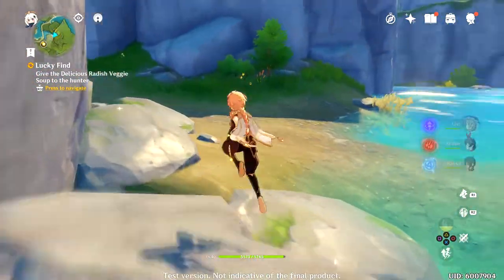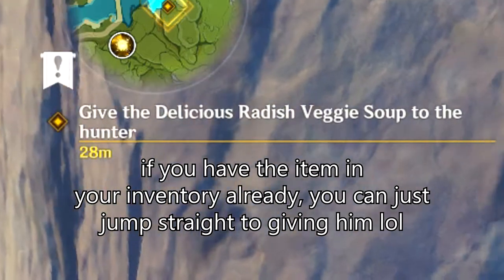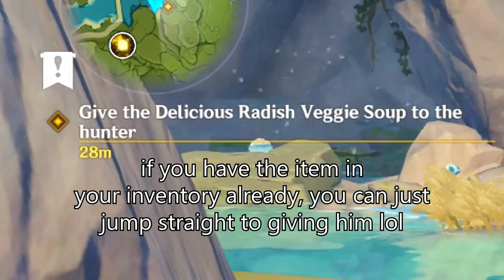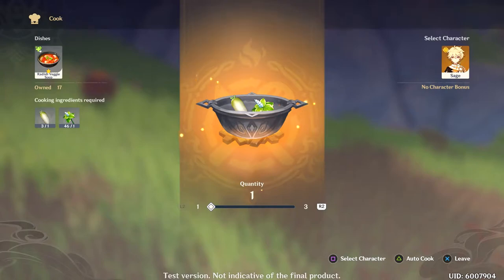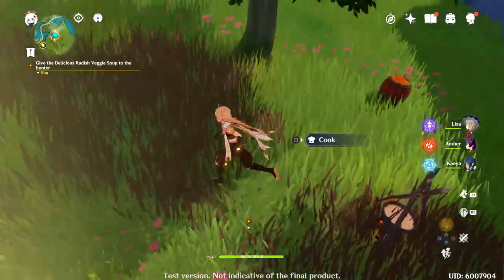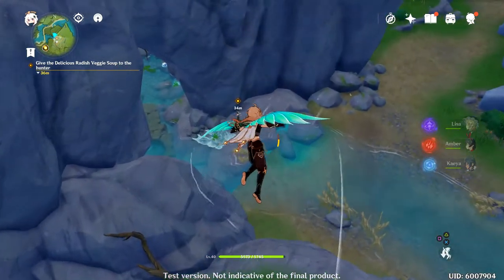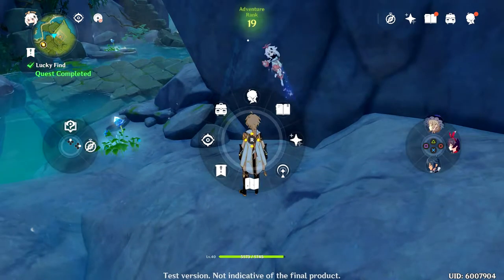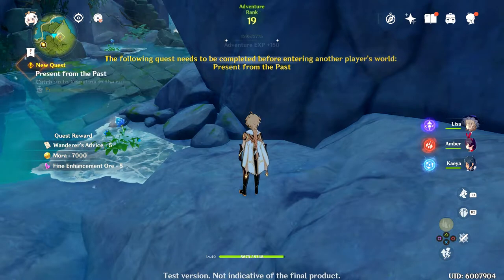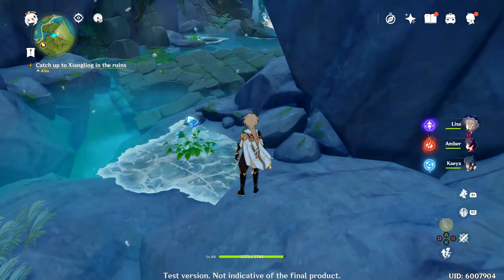So pretty much we need to go back to the camp. I'm gonna go get this chest first though. Radish veggie soup — just auto-cook it? Okay, that's it. Wait, technically I didn't really need to go up there because I already have it in my inventory. Let me just turn off co-op real quick. What? Need to be completed before entering another. No, I don't want that, but yeah, sure, I guess.